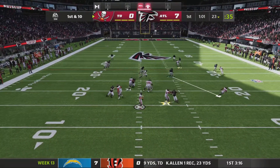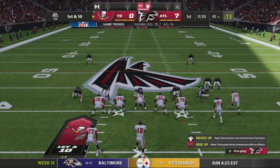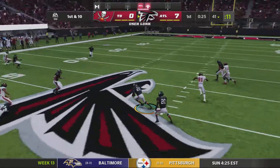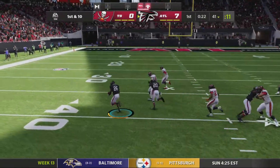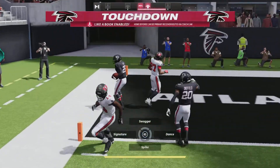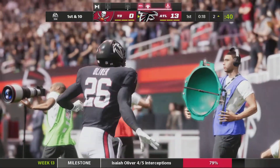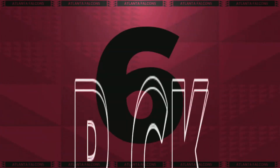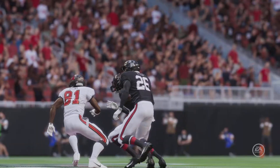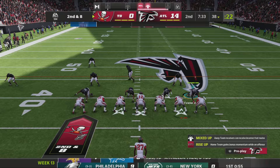Here comes Brady — he drops back, waits, throws, and he's got Mike Evans over the middle for a nice strike. Brady motioning again, steps back, throws — and this ball is picked off by Isaiah Oliver! He is going to take it to the house! What a start for this Falcons defense, getting Tampa Bay to turn it over twice. What a first quarter for this defense — look at that coverage by Isaiah Oliver, just taking it away. Falcons up 14 to nothing early.